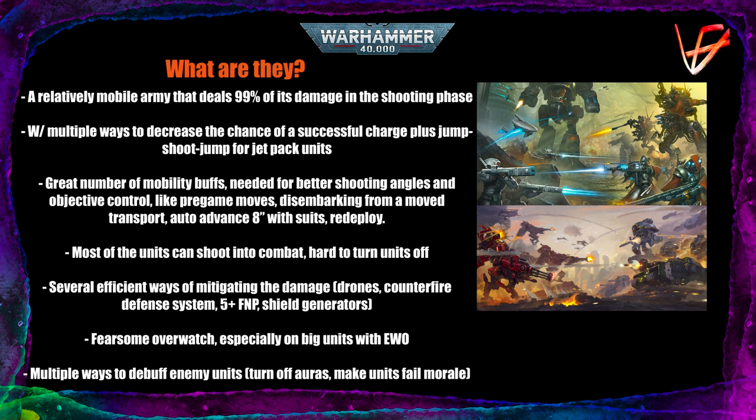And it works on units like Vanguard Vets with the Fly keyword, unlike the Tanglefoot Grenades of the Adeptus Custodians. On those units it can be extremely powerful. Changing the move characteristic from 12 to 6 is a huge difference. So it's safe to say that if a Tau player wants to make life harder for your combat units, they certainly can.